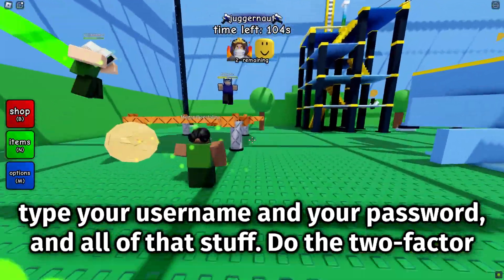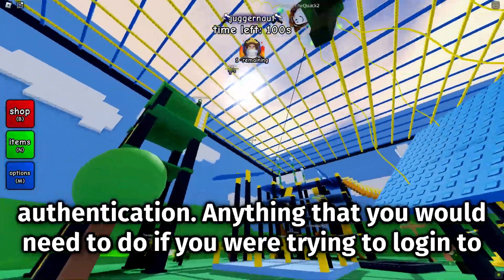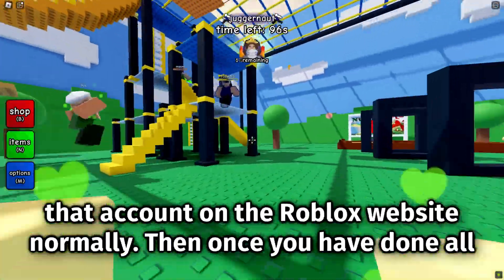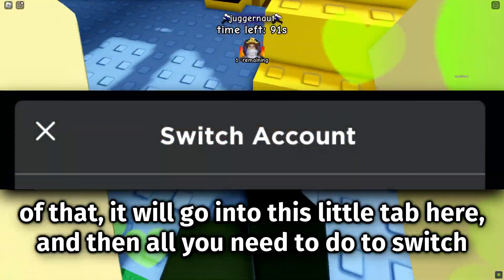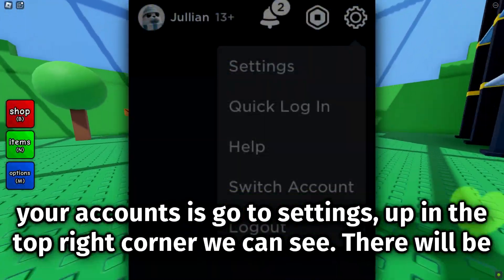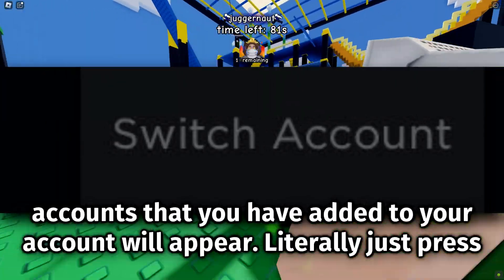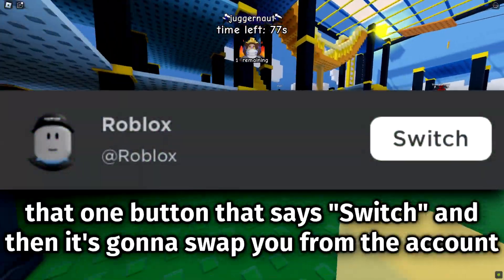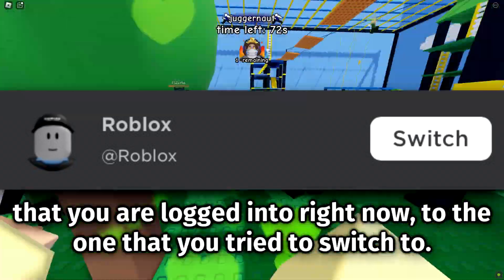Once you press add account, you type your username and password and go through two-factor authentication — anything you would normally do logging into that account on the Roblox website. Once you've done that, it will appear in a little tab. Then all you need to do to switch accounts is go to settings in the top right corner, where there will be a new button that says 'Switch Account.' Press that and all the accounts you've added will appear — just press 'Switch' and it will swap you over instantly.